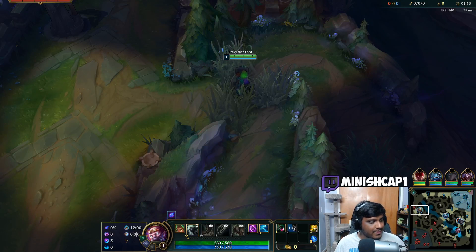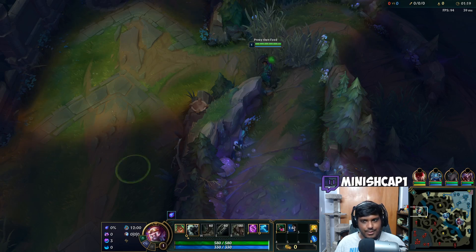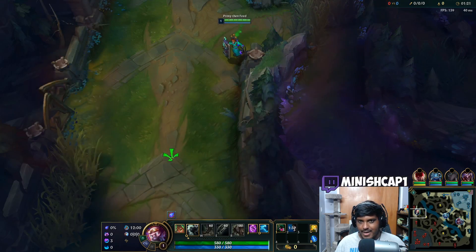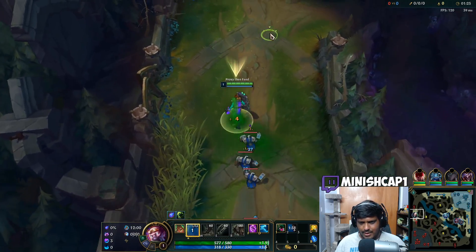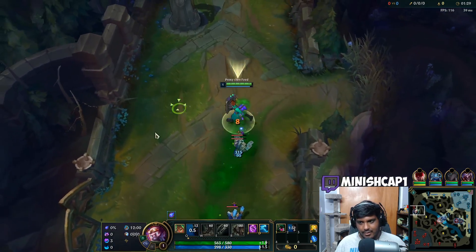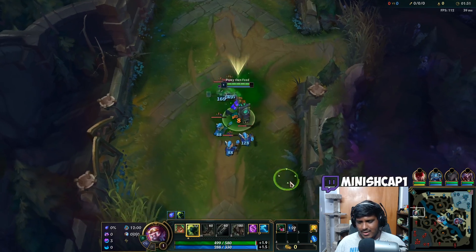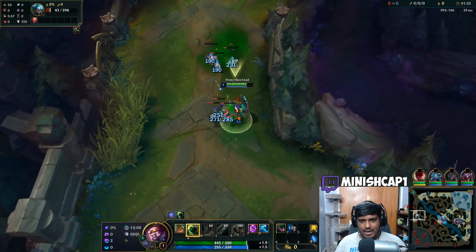Hey guys, Minishcap1 here. You're gonna be playing some proxy Singed in the top lane against a Shen in Diamond 2 elo. This is one of my proxy primary accounts, which means it's an account I'm trying to get to high elo playing mostly proxy — and by high elo I mean my end goal with this account is master tier or maybe even grandmaster tier.